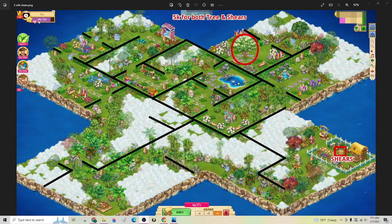Good morning, everyone. Happy Tuesday. It's Nani here, and New Flora Island, and it's a dogwood tree, so this is both the tree and the shears island.